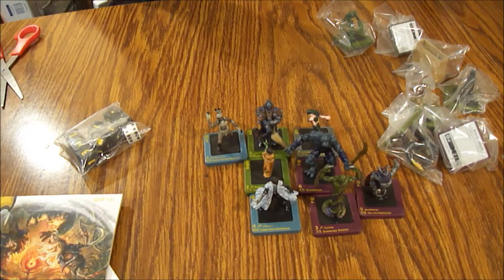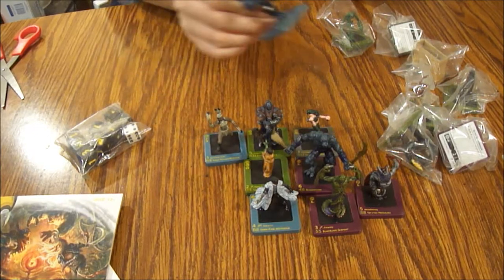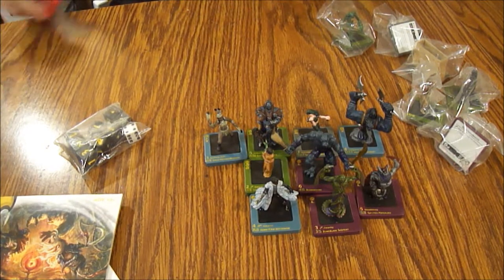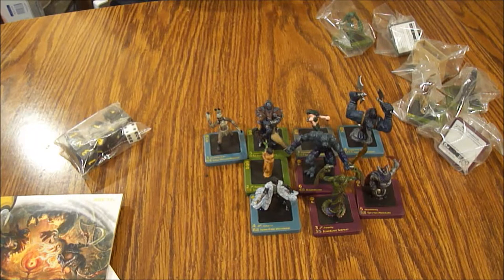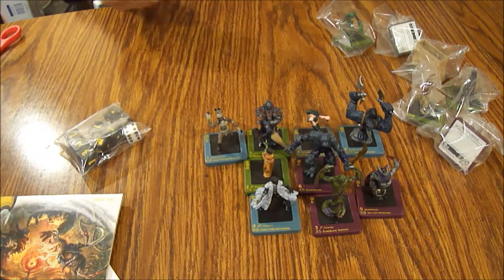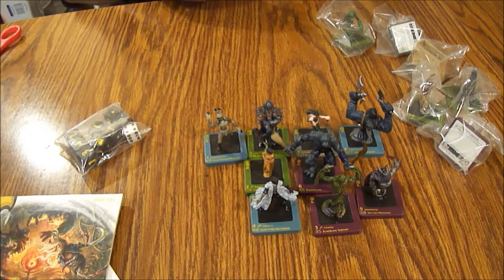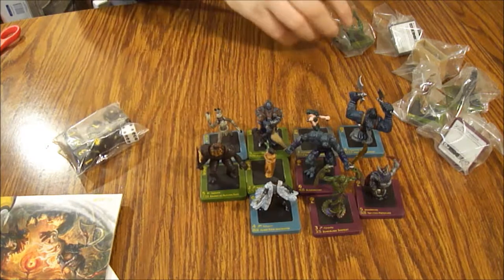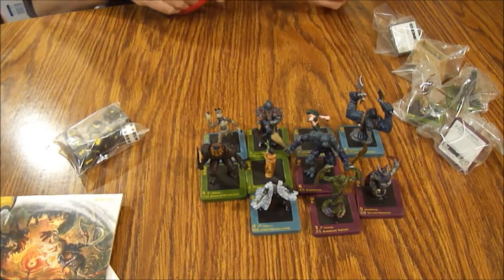Now we have an Inscribed Ex-Beast — pretty cool, he's an uncommon. Each player would need a starter set from the look of it, which is a little disappointing because these are pretty hard to track down. You could find individual figures, and if you can find a rulebook you can probably play without buying a starter, but you'd probably need a map. Next is a Knight of Autumn Gate, a common — he's got a pumpkin-head kind of thing going and is part of the green faction.